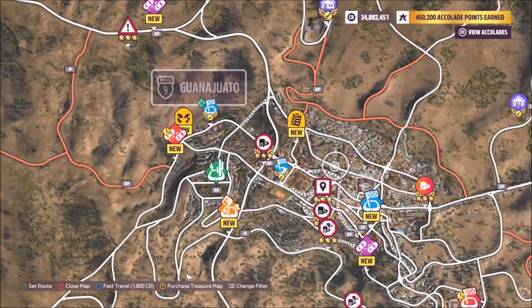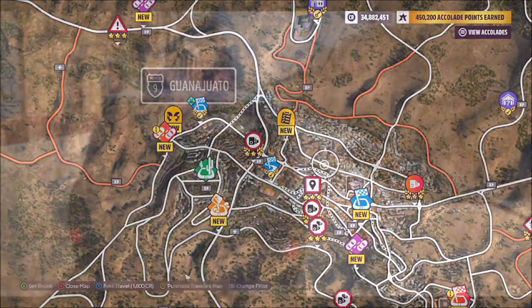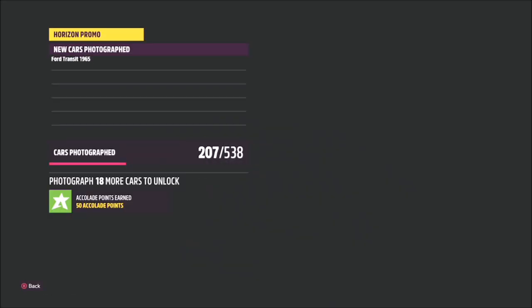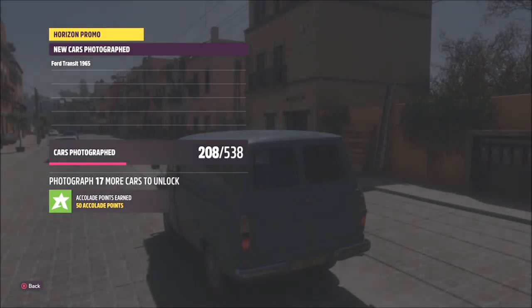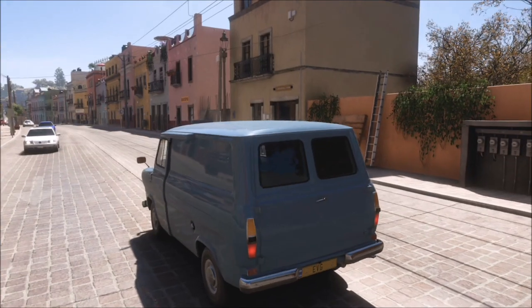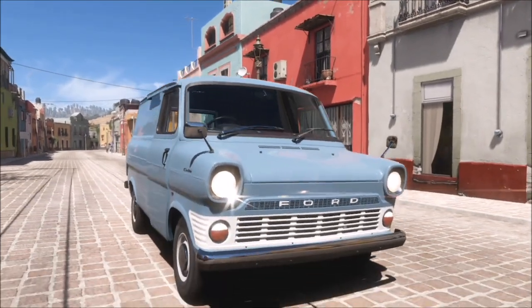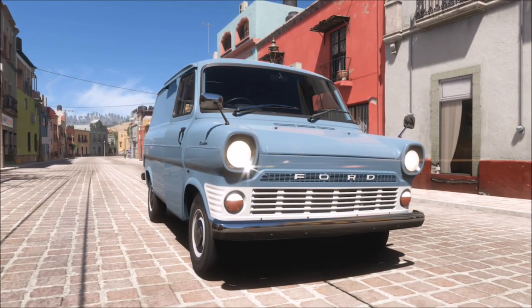You can take this photo anywhere on any of the streets, so I just picked one of the main streets. After taking the photo I actually got an accolade for doing this exact thing. Once you have your camera up, just hit the right bumper and that will take the quick Horizon Promo photo for you. You'll then see two gold circles appear — one confirming a vans and utilities vehicle, and one confirming the correct location.